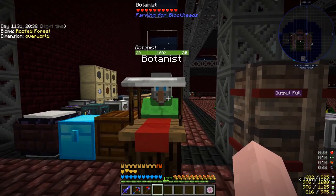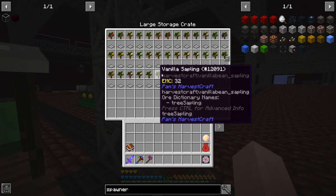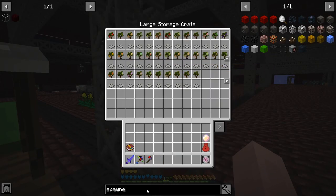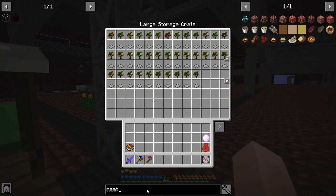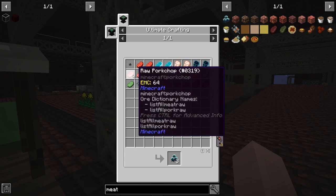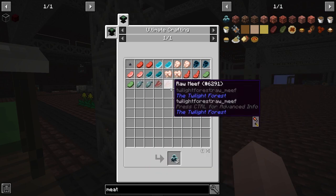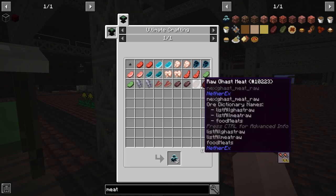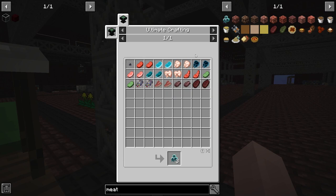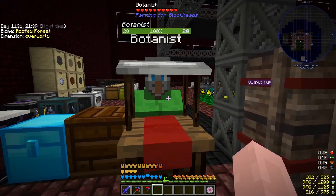I said at the end of episode 34 this would be a free episode, so I'm going to work on Farming for Blockheads, Cooking with Blockheads, and Pam's Harvestcraft, mainly because I need to make the cosmic meatball and the cosmic stew. The cosmic meatball requires beef, anti-beef, a whole bunch of anti-stuff, rabbit, mutton, imp hide, any type of fish, raw meat from the Twilight Forest, and venison — so I'll need to create quite a few spawners.